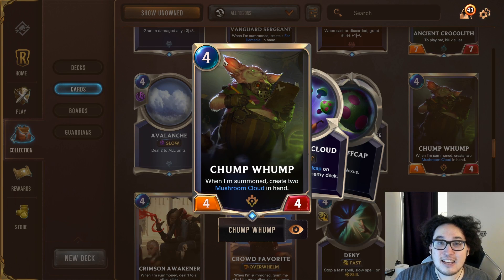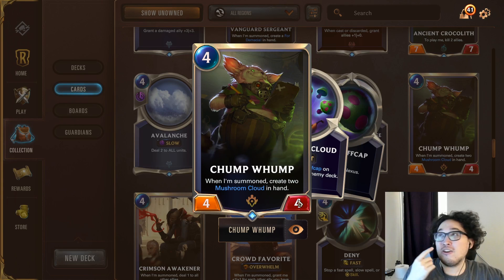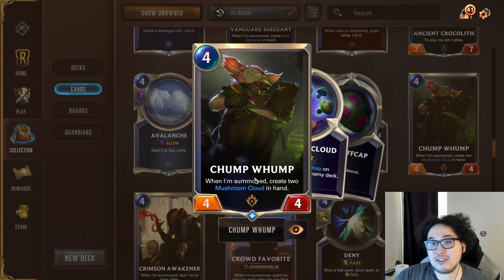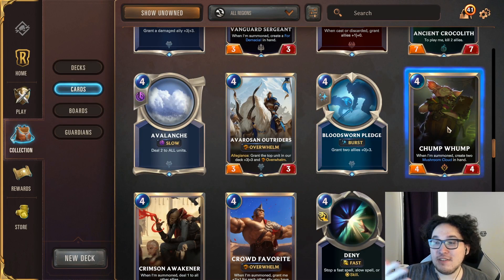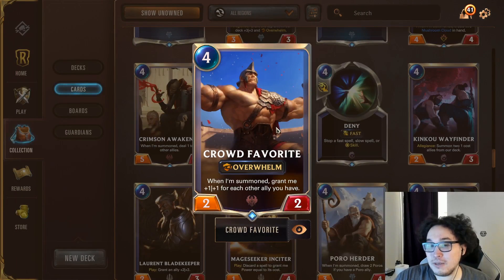Chump Whomp — the large Chungus himself — slots into a ton of PnZ decks. As a 4/4 for four, the stat line is actually really solid. Right now a lot of cards exist at premium stat lines in the mid-game, and there aren't many efficient ways to deal four damage or handle large four-health units. Mushroom Cloud fits into Ezreal decks, Heimerdinger decks, Plaza Guardians — pretty much everything in PnZ.